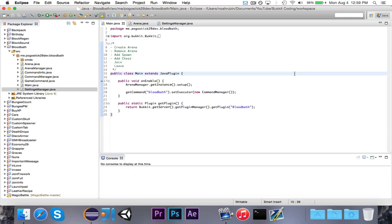Hey guys, Pogo here, and welcome to the next episode of the Survival Games miniseries. In this episode, we're going to write the join and leave commands. I know that this is not the most exciting part of the series, but after this video it should get a little bit more interesting because after this is when we're going to start writing the listeners that will actually control the game, and then we can start adding in all the cool extra features.